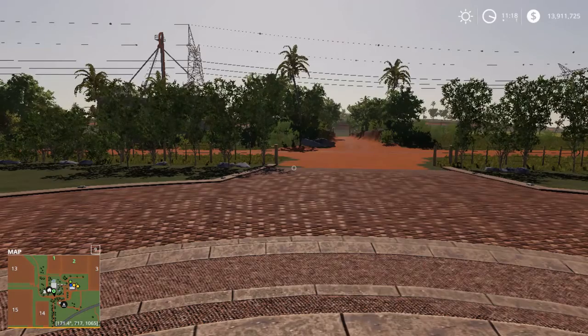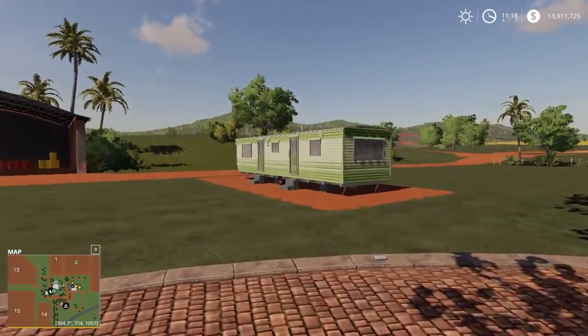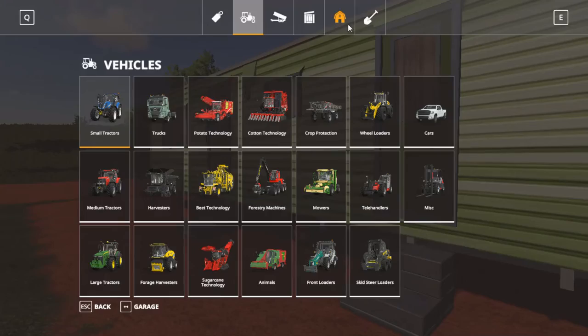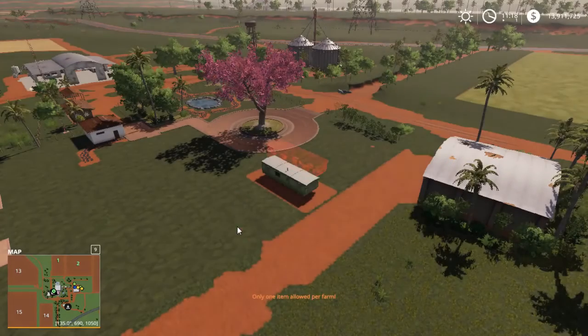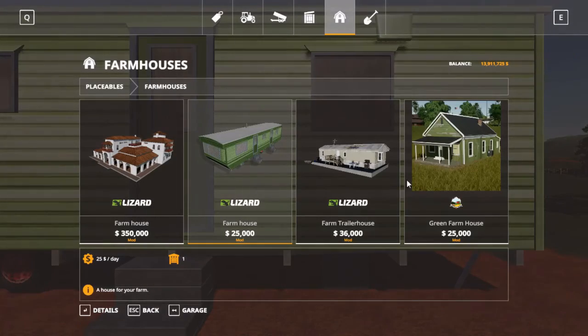Let's jump right in with number 3, which is right behind me. It is this little trailer house, camper van thing. Let's look at it in the shop. It'll be the farmhouse for this mod. You can only have one per farm, as with any other house.